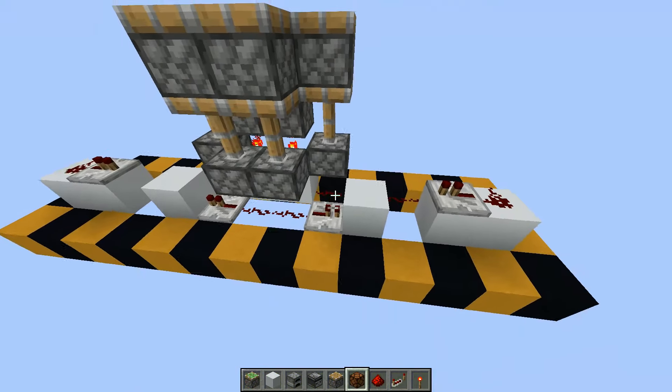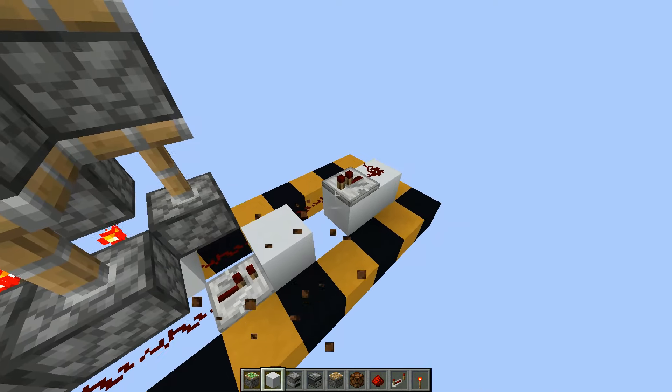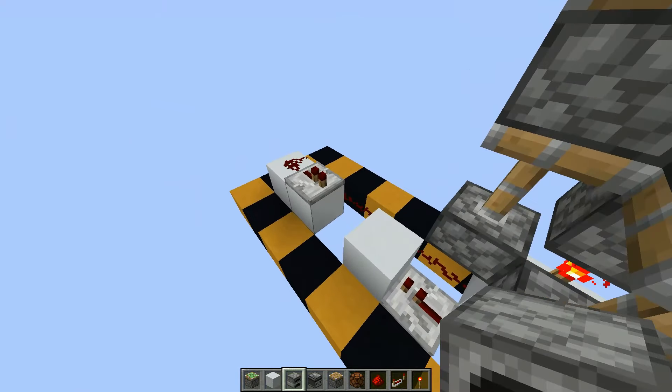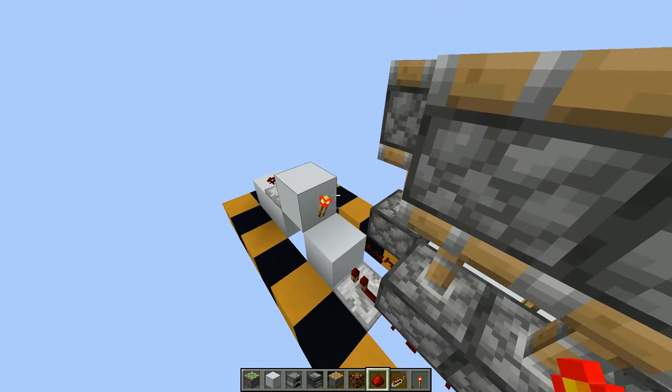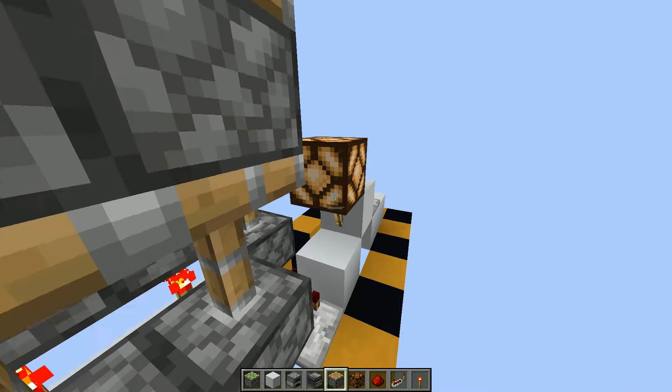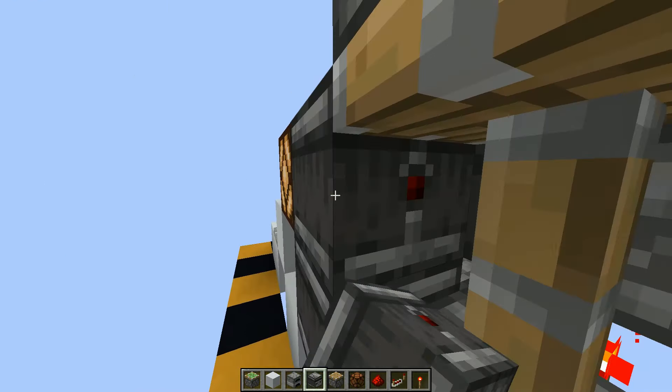Then you want to place a block with a torch on it on both sides, with a lamp on top. And then observers pointing into these pistons.